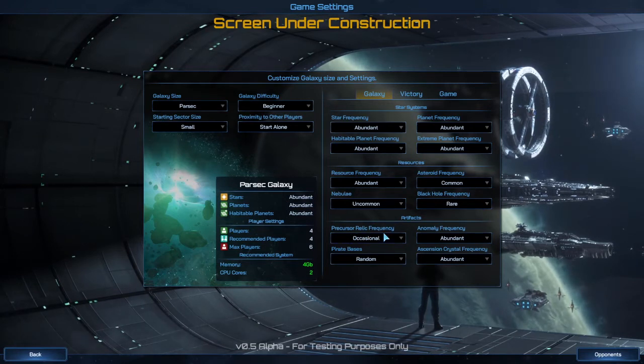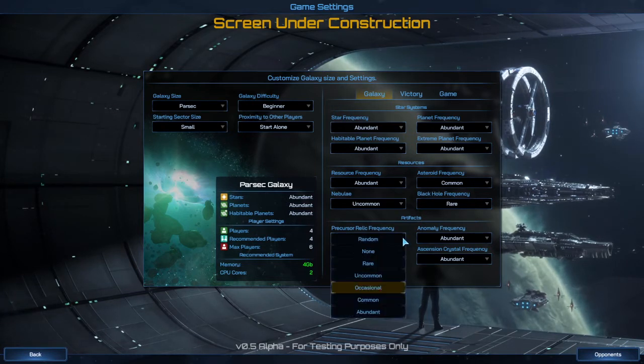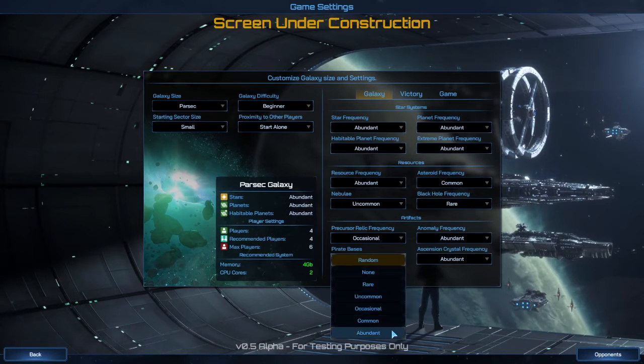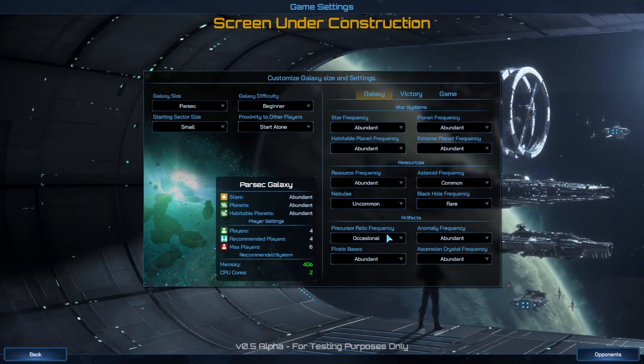Artifacts — your precursor relics — you can survey them but they also fight back, so I put mine occasional because I don't want to fight them that much. I want anomalies as abundant as possible because you can survey them without having to fight them. And pirates? Well, this game is going to be about fighting at the beginning, so I'll make them abundant.